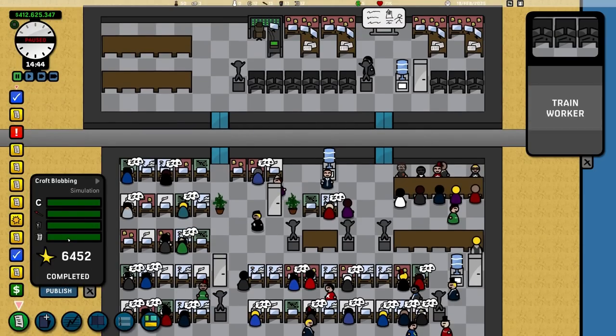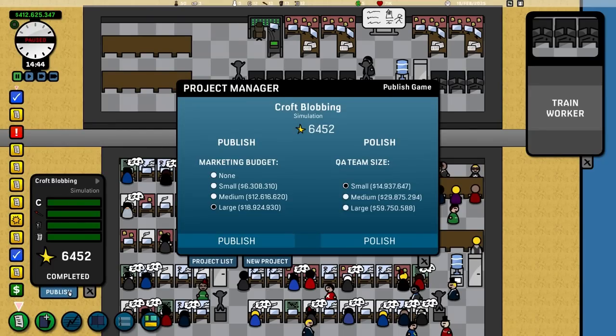I'm at the stage now where this AAA title is finished and I'm going to press Publish. With a large game, you get a chance to polish the game up before you ship it. This little star thing here is the quality of the game. And this is one of my criticisms right off the bat — I don't know what it means. It's out of any context.